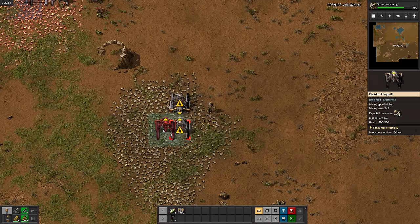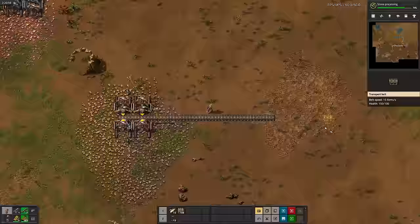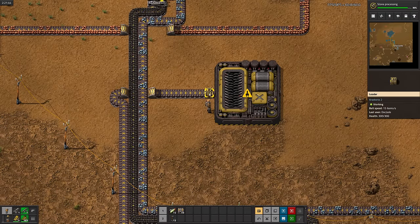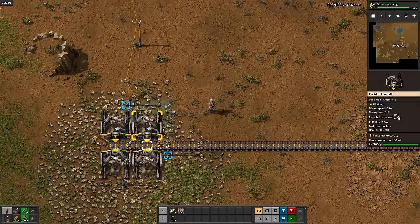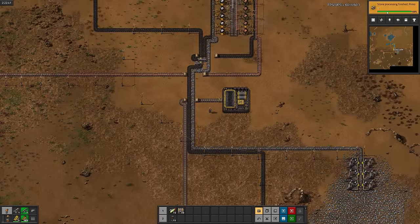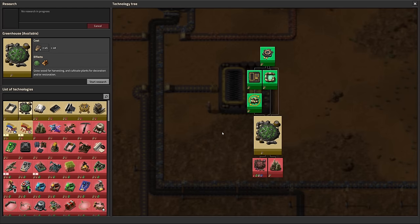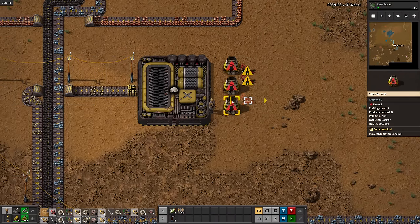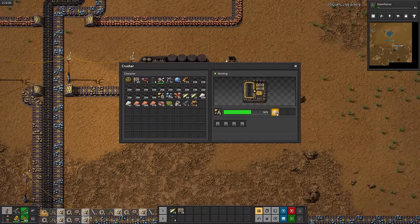Time to set up a stone mine. We're going to need it for crushing into sand, and then smelting that sand into glass. Also, loaders make their first appearance. Now that stone processing is done, we can get started on greenhouses. I wonder how major of an ingredient sand will end up being, but for now I'll just turn it directly into glass.